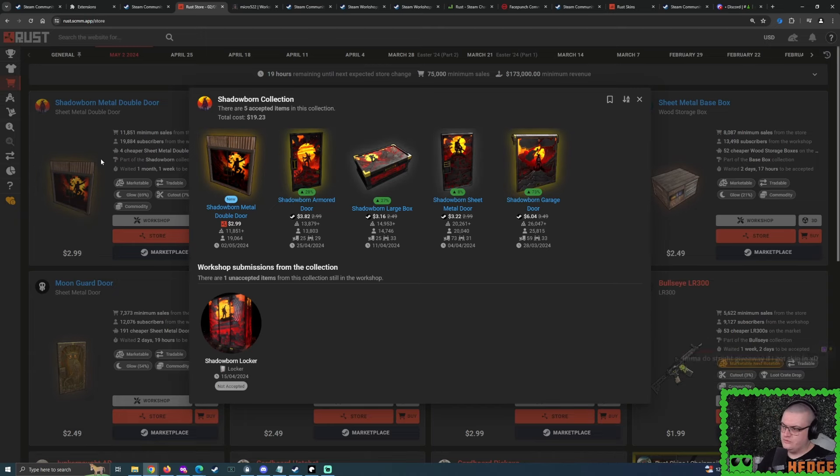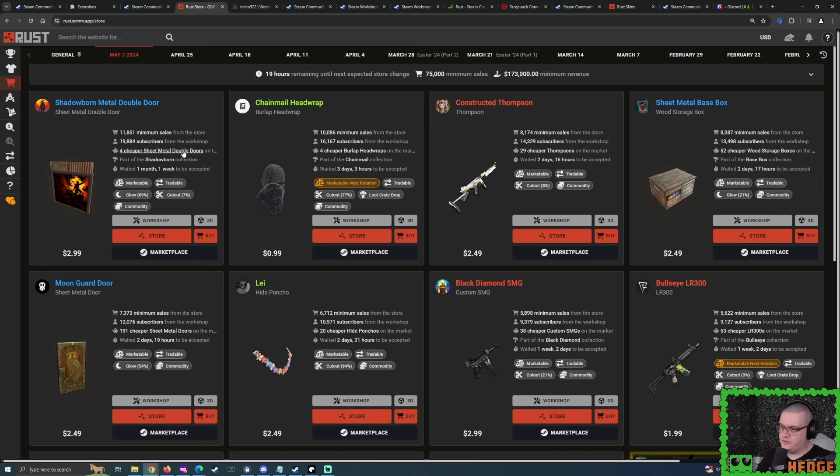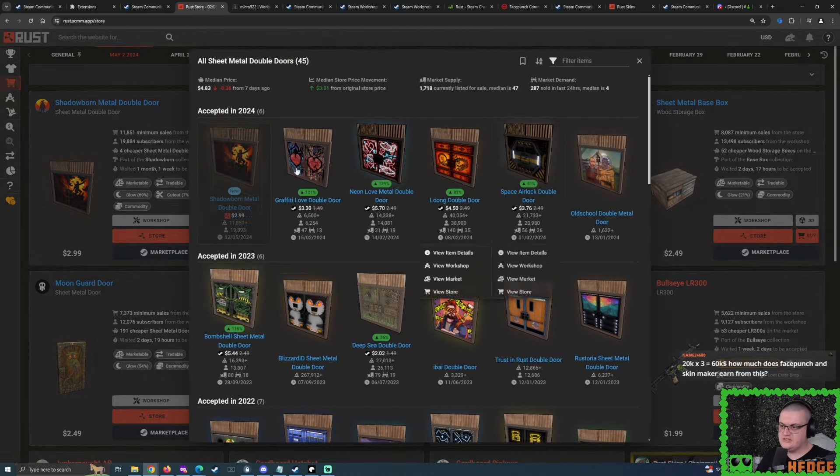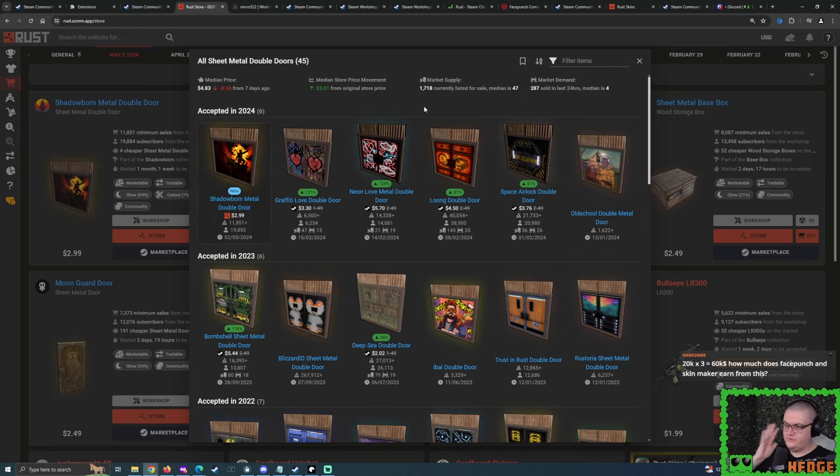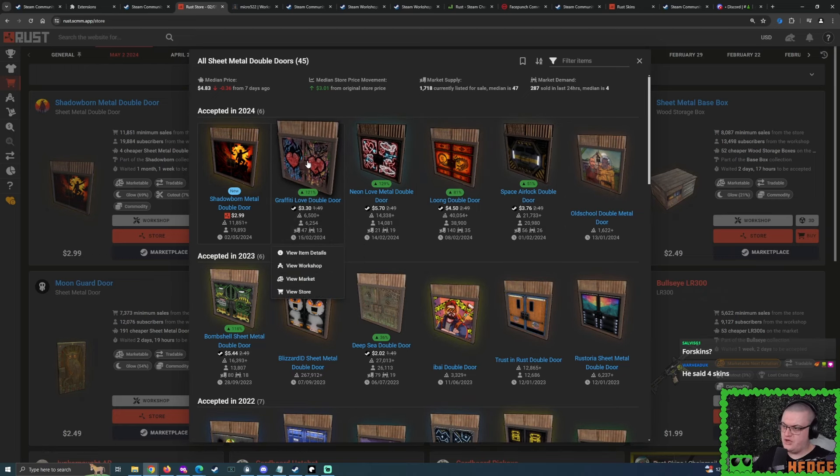For this Sheetmetal Double Door, we should also remember that back in February we had quite a lot of acceptances all of a sudden — four skins accepted within two weeks. We were very worried they weren't going to be nice investments. Well, about two or three months later, they're all comfortably in the positive: up 51%, up 81%, up 129%, and up 121%. So that's looking pretty good.